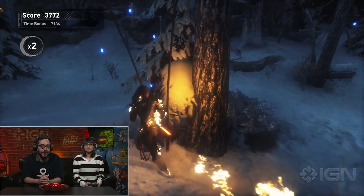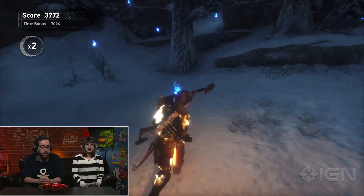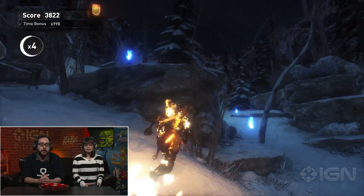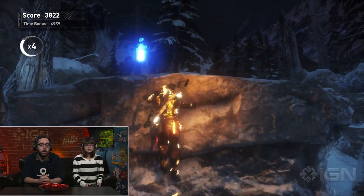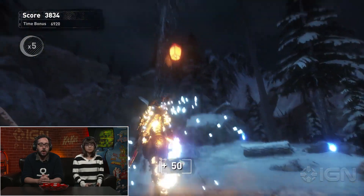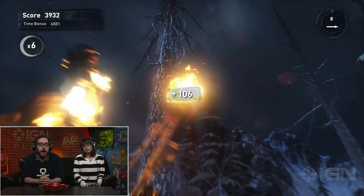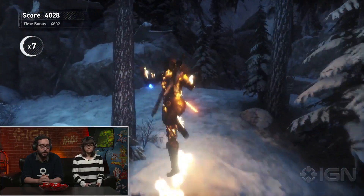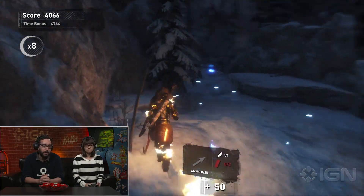So this noise keeps happening — there's like a scary witch? No, so it's our score attack multiplier. Oh, that's the times-three, times-four thing. Yeah, so if we collect the wisps we get the multiplier. So we want to keep doing things — it's almost like a Tony Hawk game where you want to keep your combo going. Yeah, keep doing things. This is better than the last Tony Hawk game though, so that's good.